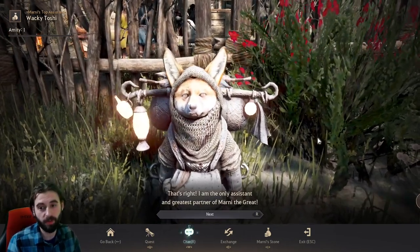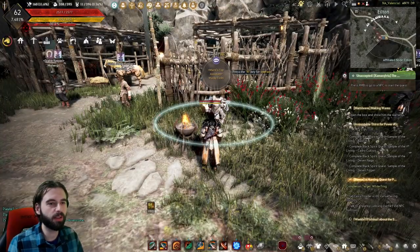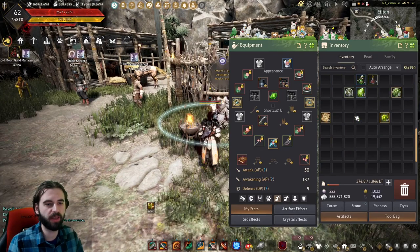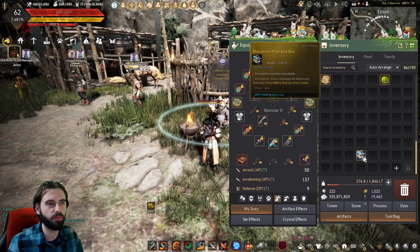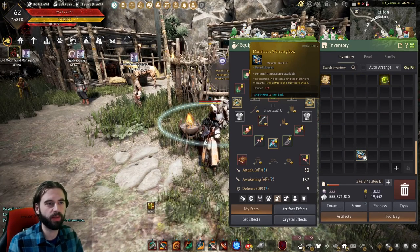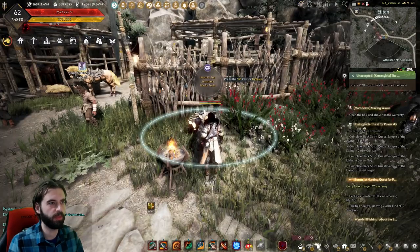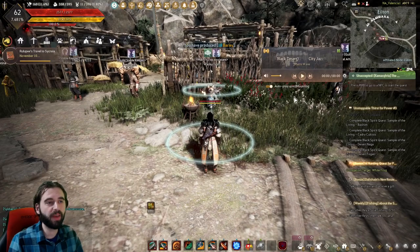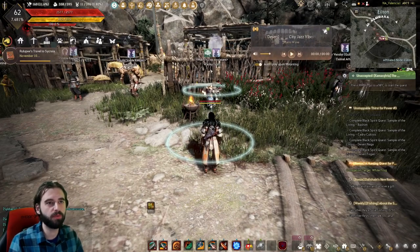I don't know if it matters which one you pick, but I picked the fourth one. Now, if you get out of dialogue with Wacky Toshi, you're going to have the quest Marni Wave — Making Waves. Open up your inventory and find the Marni's Wave Warranty Box. Go ahead and right-click on that to open it. Then go ahead and talk to Wacky Toshi once again, click on the chat option, and show the warranty. And with that, you will have successfully unlocked the Marni Wave item.